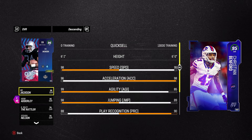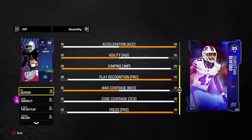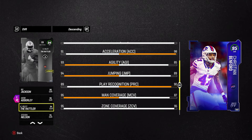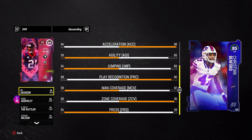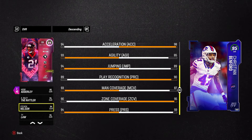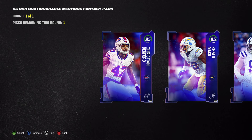We got a 95 corner here with 95 zone, 87 man, and 95 speed. He doesn't really have great man coverage, but he would be an upgrade - actually, not really. Holy crap, I forgot how good our secondary is. A 95 overall corner isn't even that much of an upgrade.